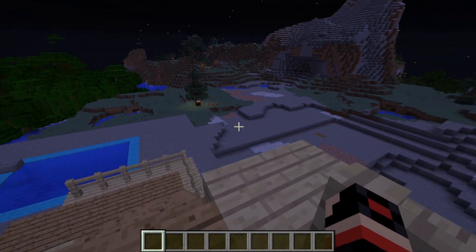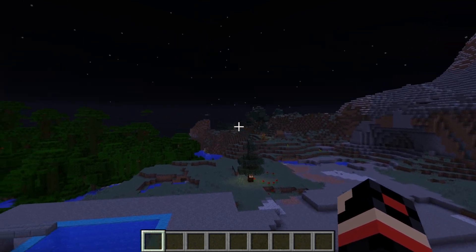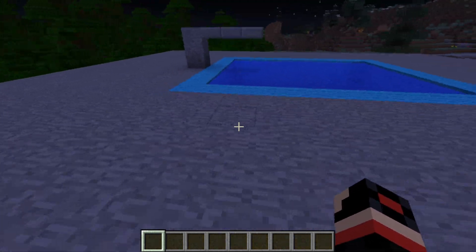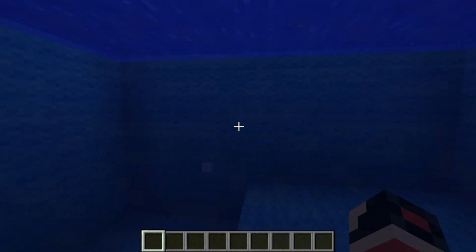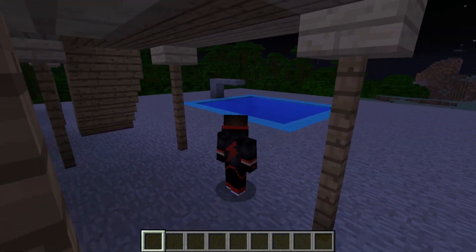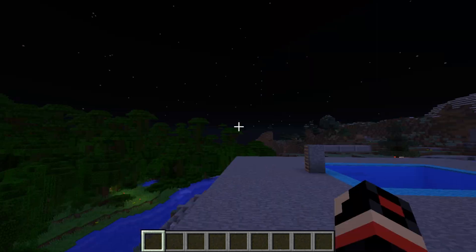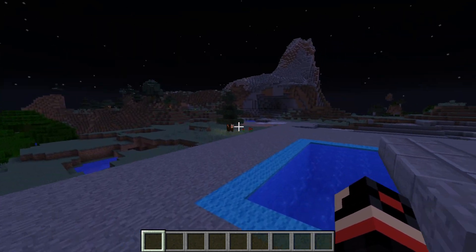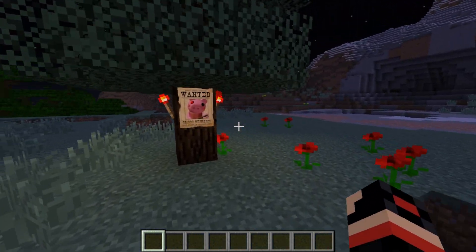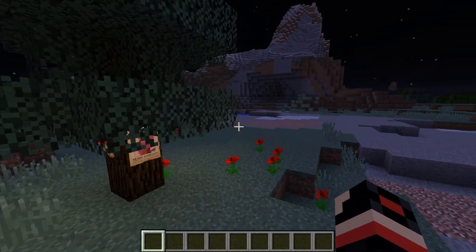I'm not sure what it is, but we definitely got something to check out down there, and we also got to check out this whole area here. Let's first have a swim of the night — let's jump in. This water is pretty cool. But anyway, let's start checking out what's here. We've got some redstone torches and these signs here.